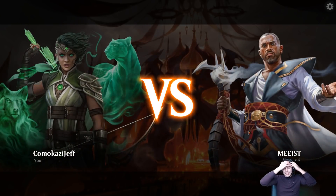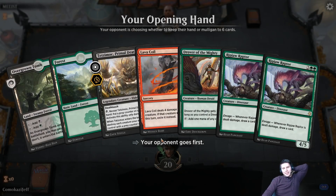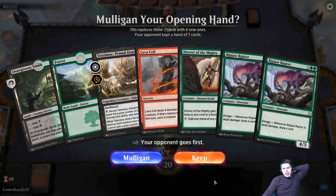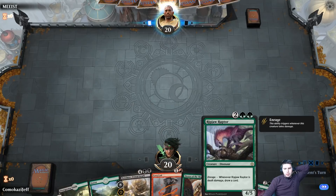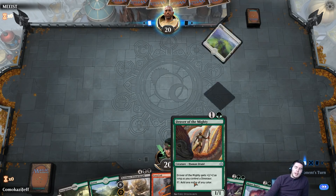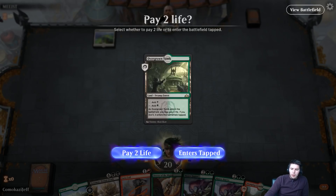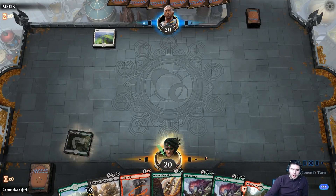Up against Meest. I get too much of a kick out of people's names. This is fantastic — I like Drover. We have a possible Ripjaw on turn three and that's what we keep — we always keep that. Drover of the Mighty is amazing because it taps for any color. Getting the red mana there is awesome as well.